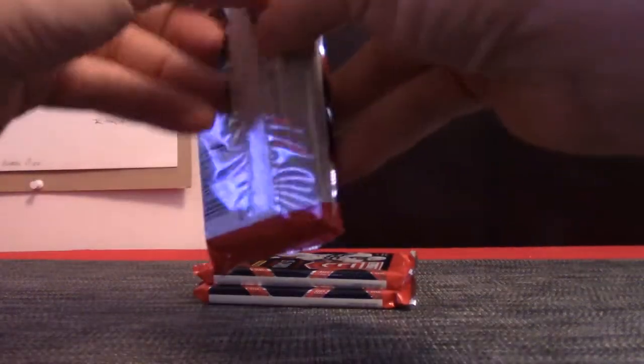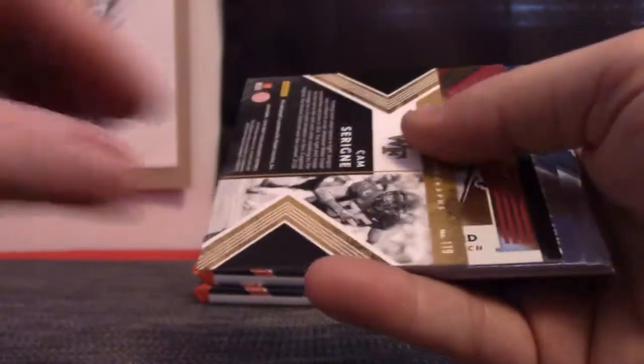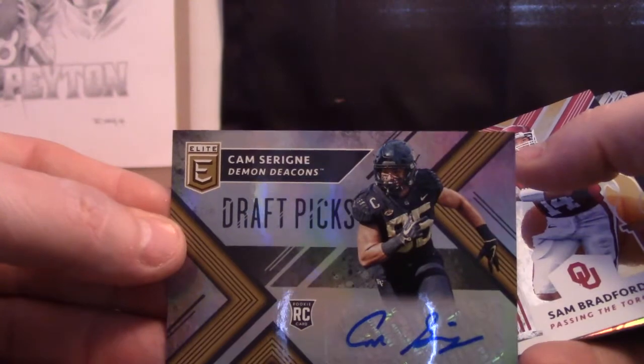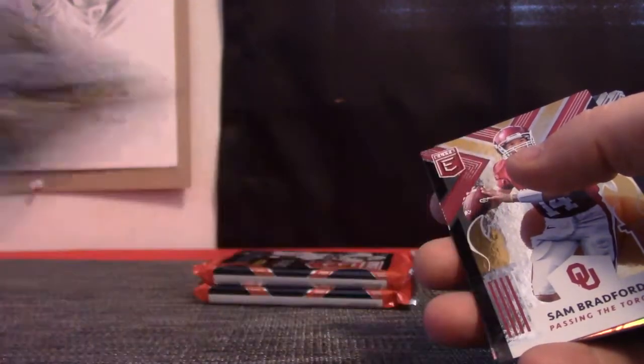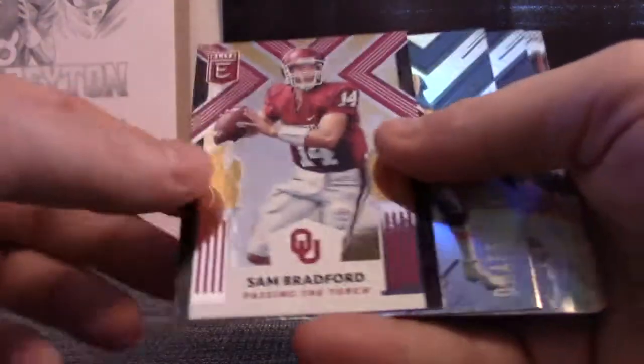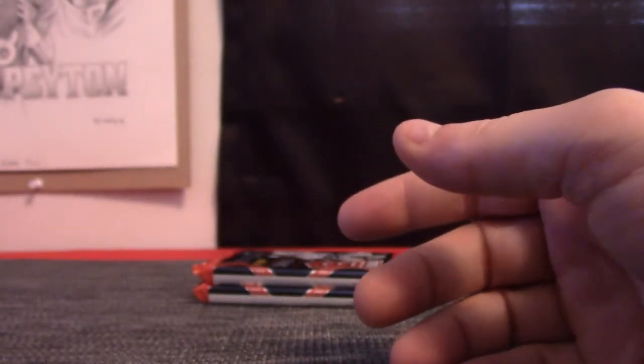Alright pack 18. Hey Bobby, just in time — this is your pack, see what you get. John Kelly number 2/99 and Cam. No Barclay autograph pulled yet — we've got his insert and Saquon Barclay standard, but no autograph yet. No autograph of Saquon yet. Well anyway Bobby, that was yours.